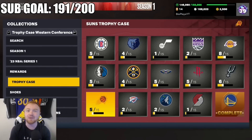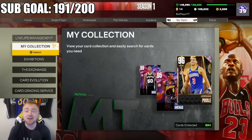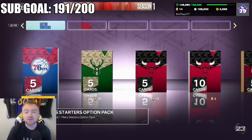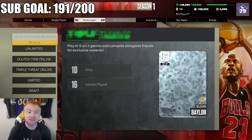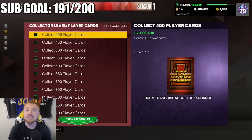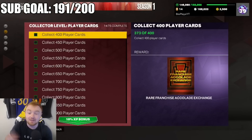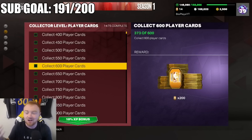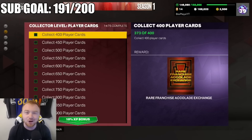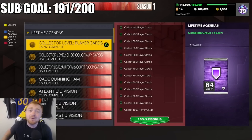I want you guys to truly make sure you're saving your tokens if you don't have to spend them. Right now the token market only has players, but we've already seen trophy player packs. The first time they were one token each — the second time I think they'll be three to five tokens a piece. Those trophy pieces are going to be more valuable than getting players, so save your tokens. Work your way up through collector level, but don't go crazy and screw yourself out of trophy case pieces. There's literally no rush to get Larry right now, trust me.